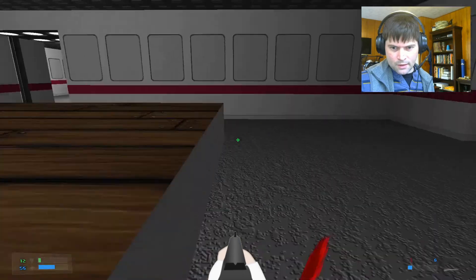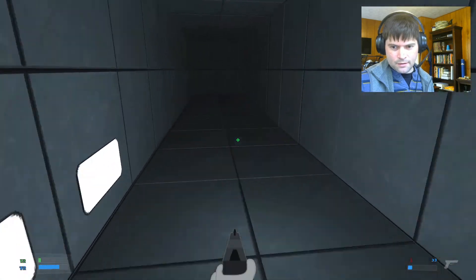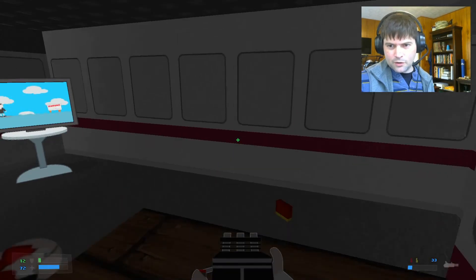Clean out this room. You can go into the hidden vents here and you'll find the chain gun. Now if I go over here, there's a yellow key.